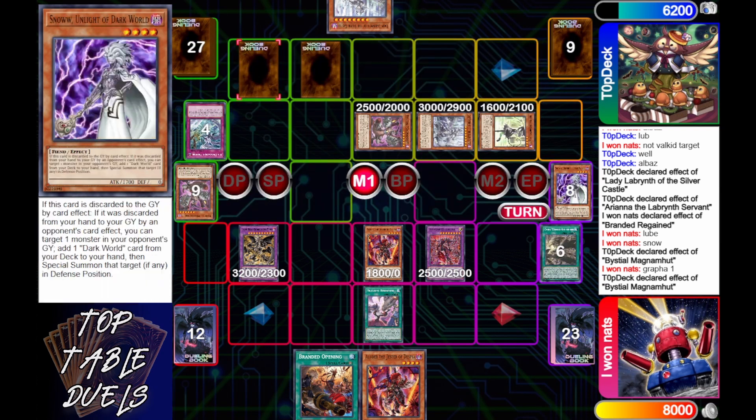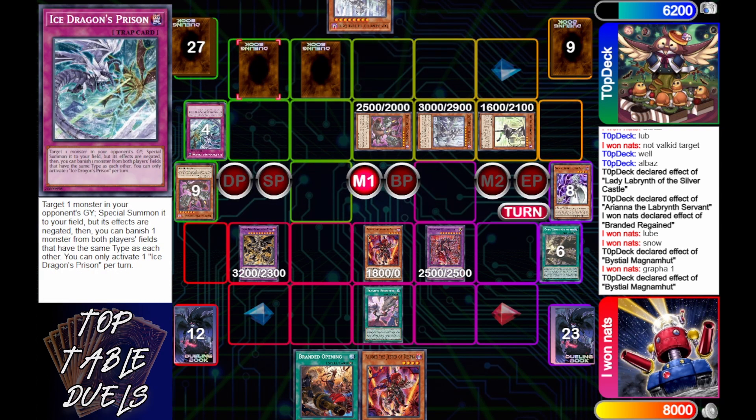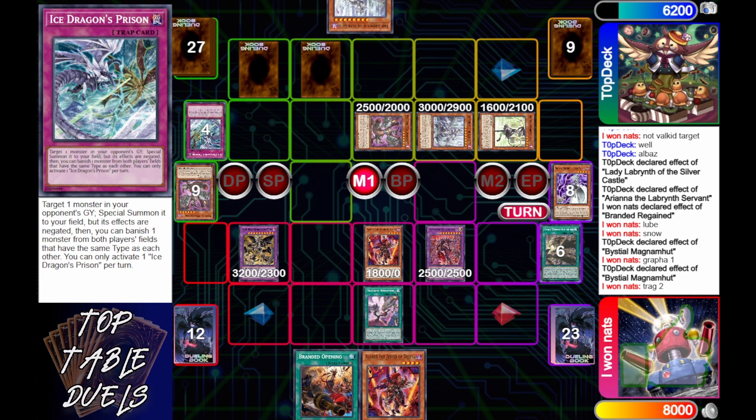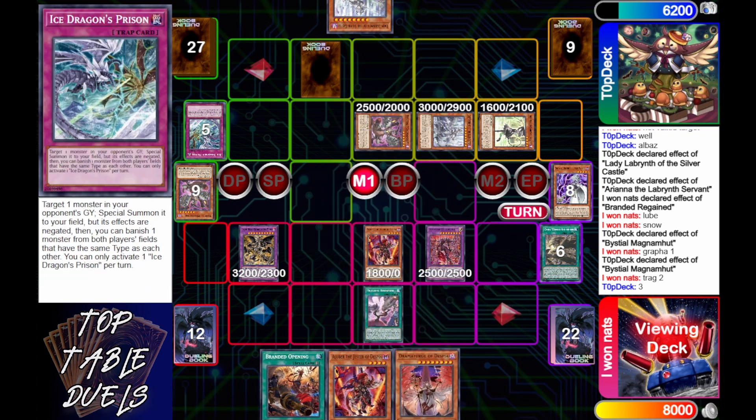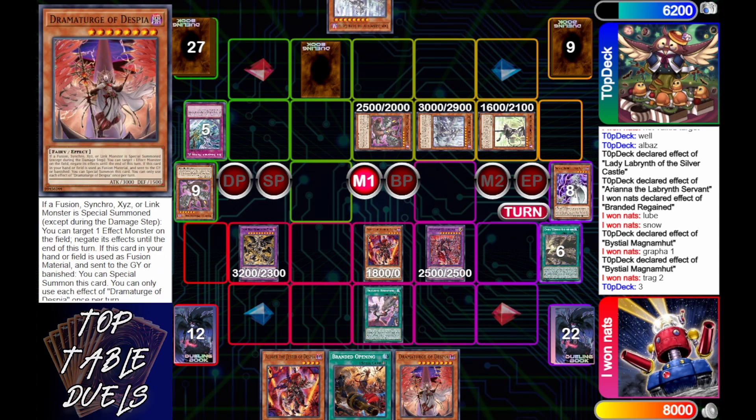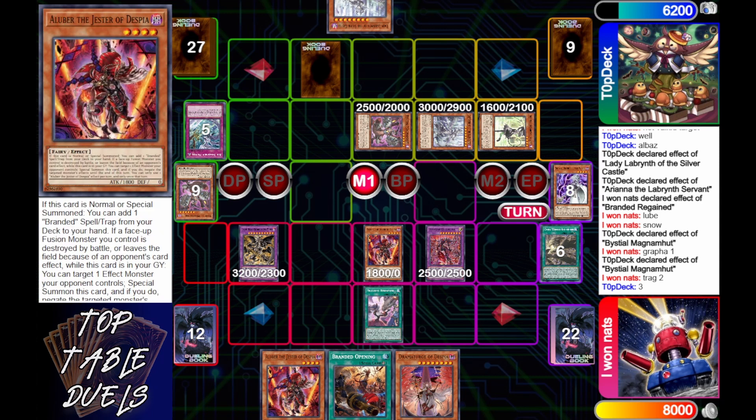He's going to use Tragedy — which is fine, though he already used Tragedy's effect this turn. Graffa's effect will target one in the back row as a mandatory effect, and then Tragedy two. So Graffa's effect is mandatory; it must go first in the chain, and these are two mandatory effects. That sends the other Ice Dragon Prison — that one was already turned off this turn, but it's good to get rid of it — and then he gets the Dramaturge of Despia.